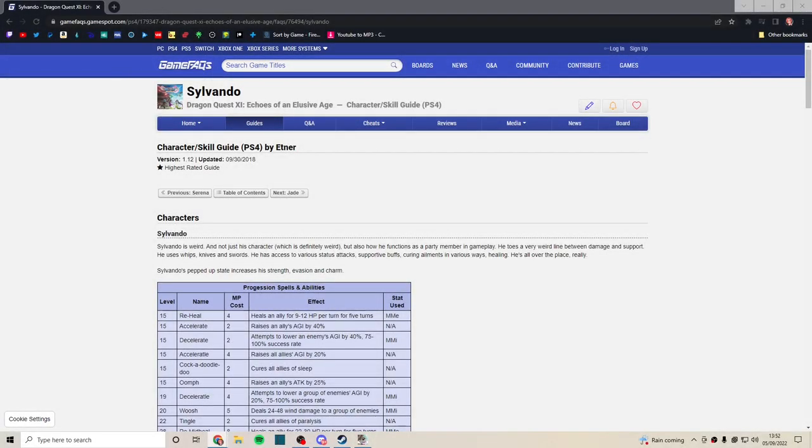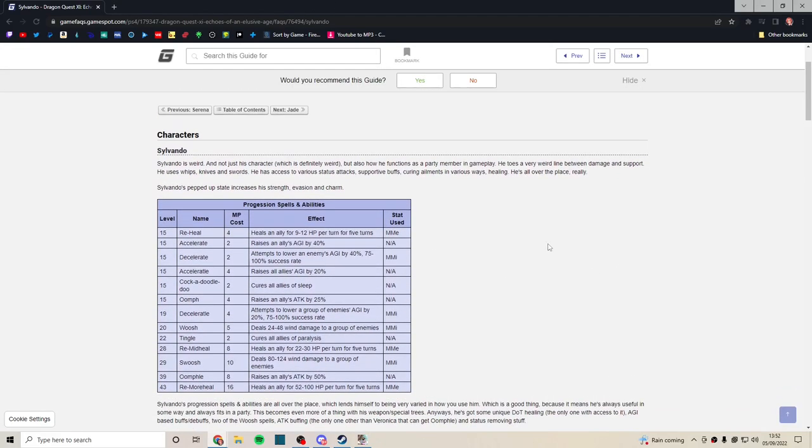Hello everybody, welcome back to another Dragon Quest character skills guide. Today we're doing Sylvando. Thank you so much for the support on the previous videos. I've been enjoying my Fire Emblem let's play but I'm still bringing out these guides. Make sure you're subscribed — I'll be doing Jade and Rab after this.